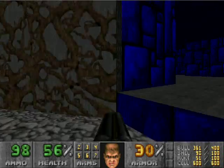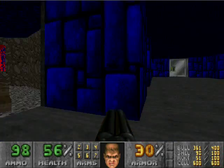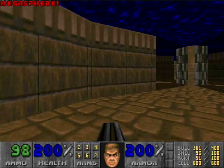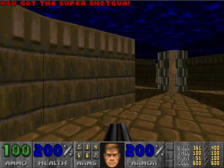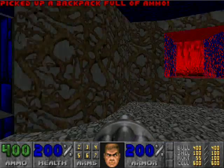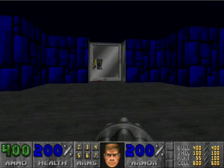Here's your first secret — it's this wall right here, behind this shish kebab of heads. So we get a BFG, a Megasphere, a Super Shotgun, and four backpacks filled with nice ammo goodies. Yay, ammo goodies.